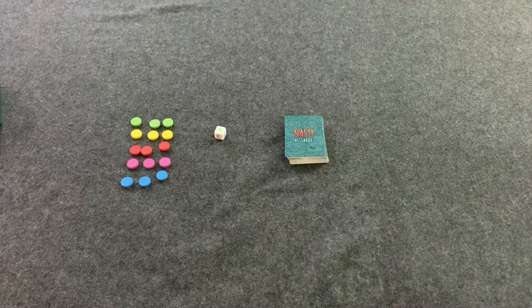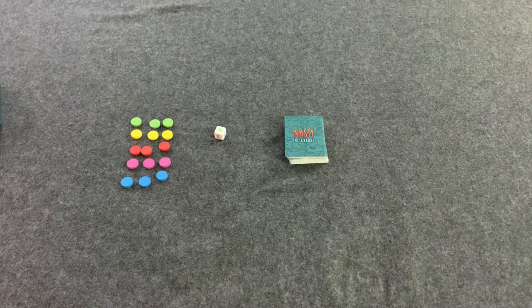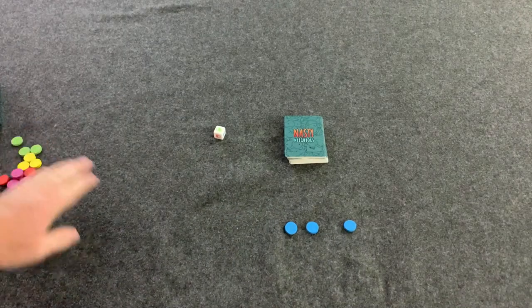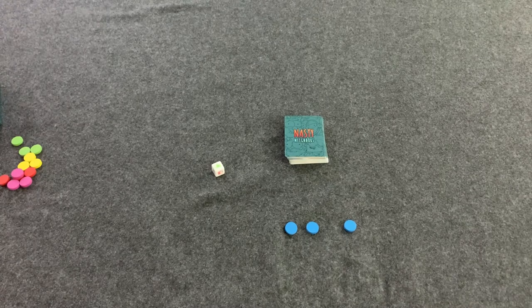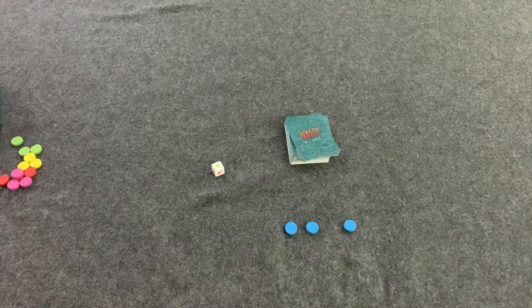In Nasty Neighbors you're going to try to be the last person living in the neighborhood. Every person is going to take these nerve pills — I'm going to get three nerve pills in my color, blue, and everyone else picks ones in their color. You're going to start off the game by dealing seven cards to each player, and on your turn you get one action: you can choose between playing a card from your hand or rolling the die.